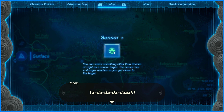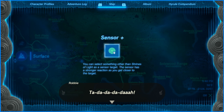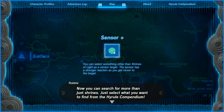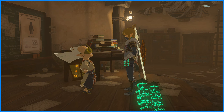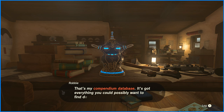You can select something other than Shrines of Light as a Sensor target. The Sensor has a stronger reaction as you get closer to the target. I can Sensor monsters as well? That's sick. That is exactly what I needed. I'll need to take pictures of Henoxes and Lizalfos so I can get their tails and guts.